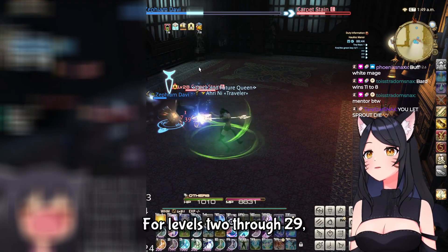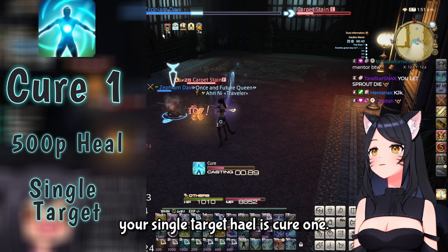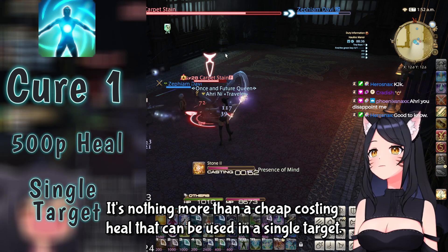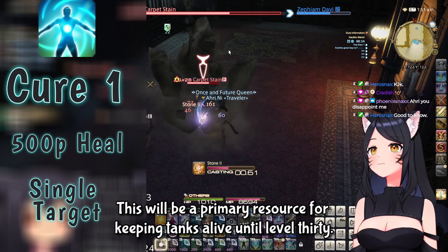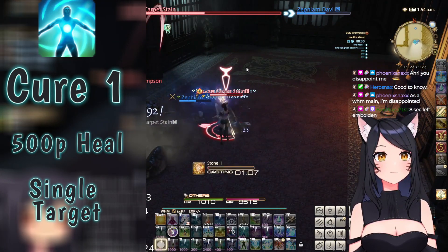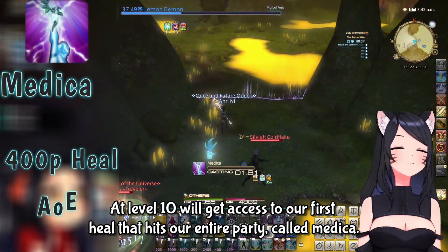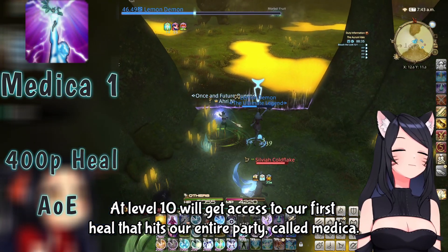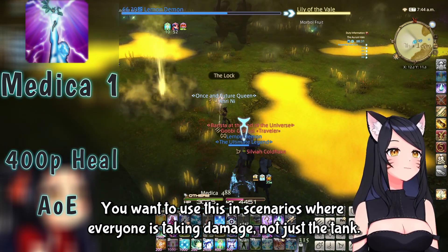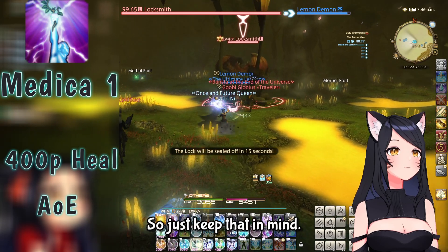For levels 2 through 29, your single target heal is Cure 1. It's nothing more than a cheap costing heal that can be used on a single target, and will be your primary resource for keeping tanks alive until level 30. At level 10, we'll get access to our first heal that hits our entire party, called Medica. You want to use this in scenarios where everyone is taking damage, not just the tank. There is a range on it, so keep that in mind.